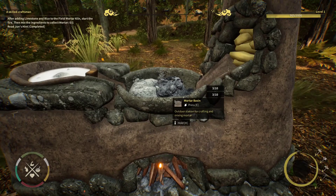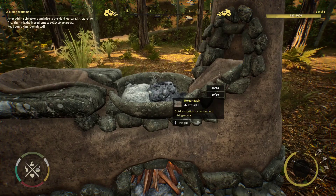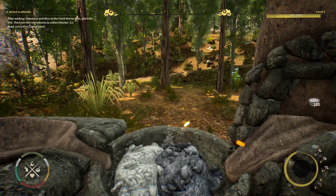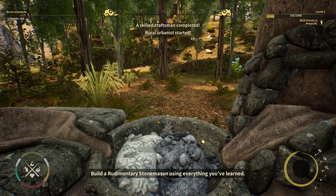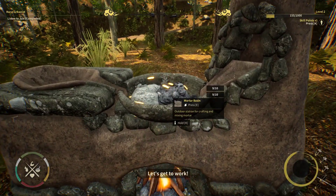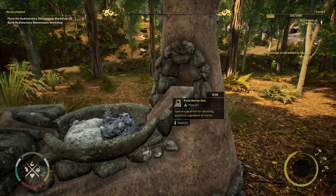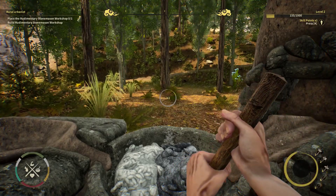So this does a thing and then I do a thing. Apparently I might not have needed to fill that entire thing since one made a hundred mortar. Now they want me to build a stonemason workshop.